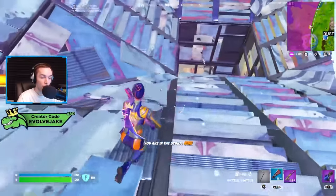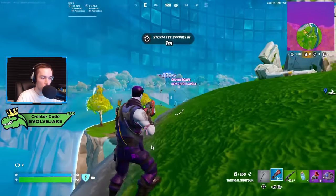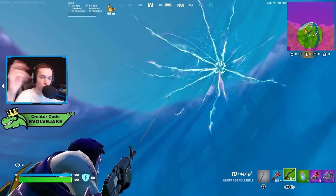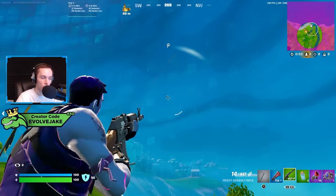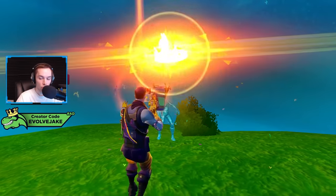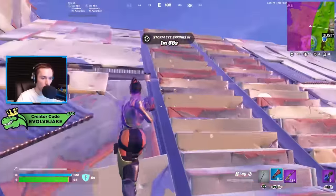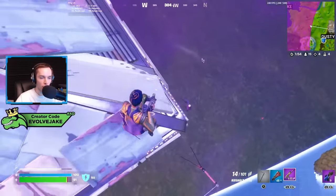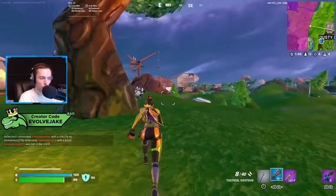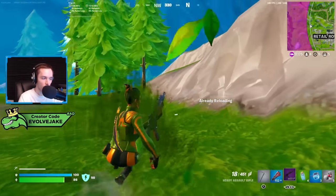Shockwaves can knock people out of Port-a-Fortresses in squads — you can shockwave yourself up and throw one into the fortress to knock opponents out, or knock someone off a mountain. They also break structures, so if someone's under you in a building you can look at the ceiling and throw the shockwave to force yourself down, or throw one to force yourself into a building behind an enemy. There's a lot of plays you can make with shockwaves.